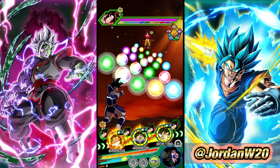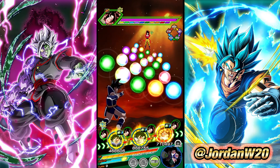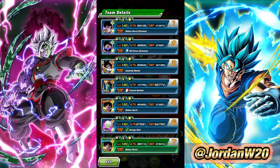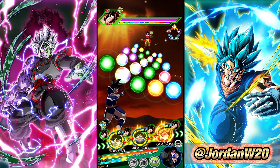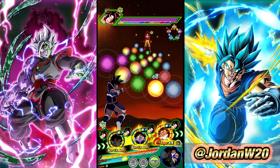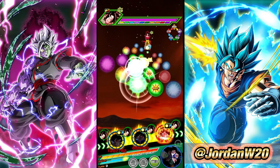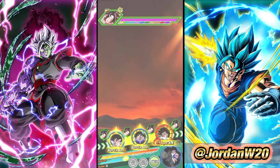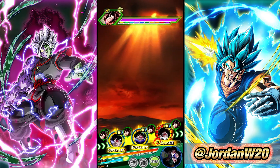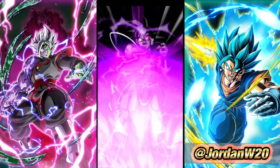I don't really want to put him in slot one — that's just asking for death. We can put AGL Turles there. He would take damage, but hopefully we just don't get supered immediately. If we can get a super attack off, we'll be fine. We got a super attack off — that is nice.